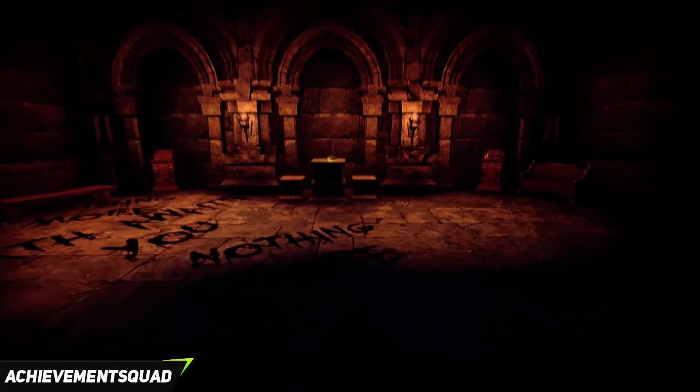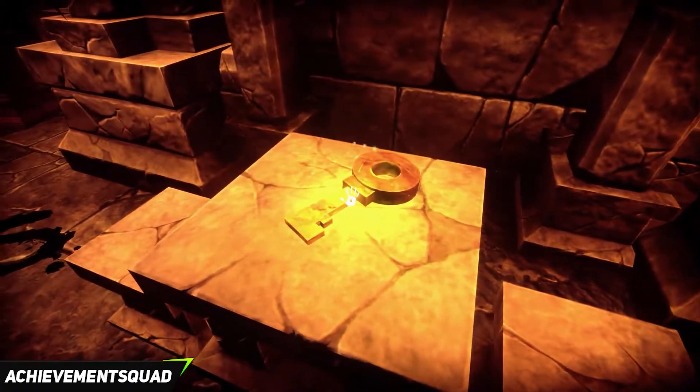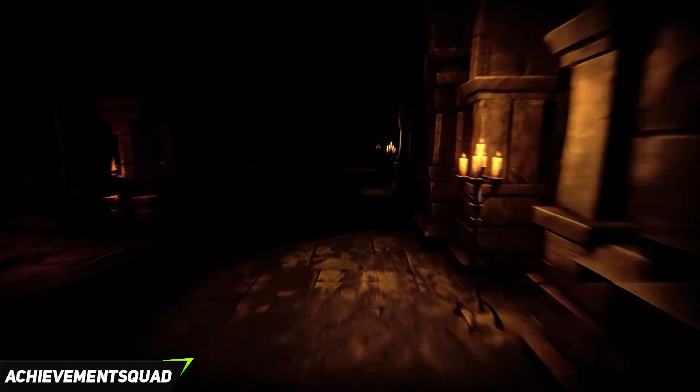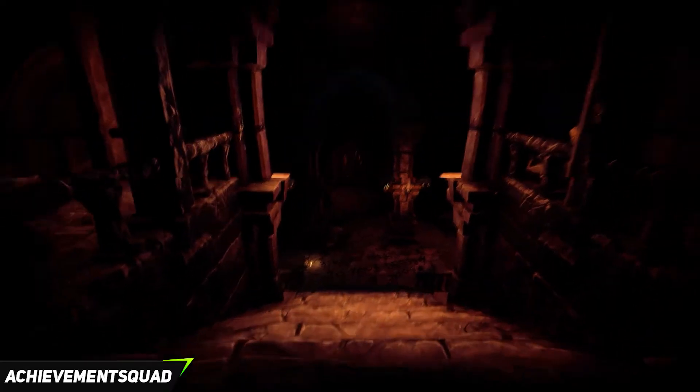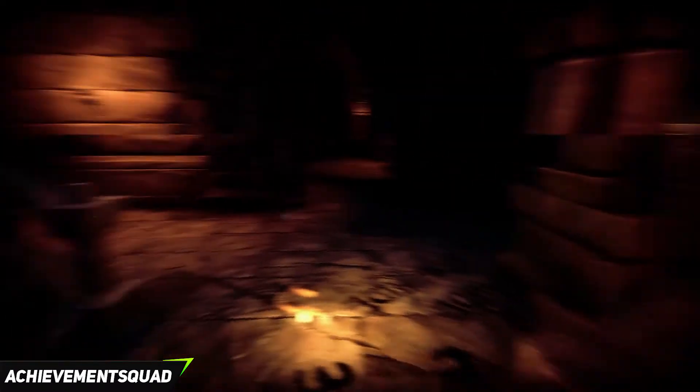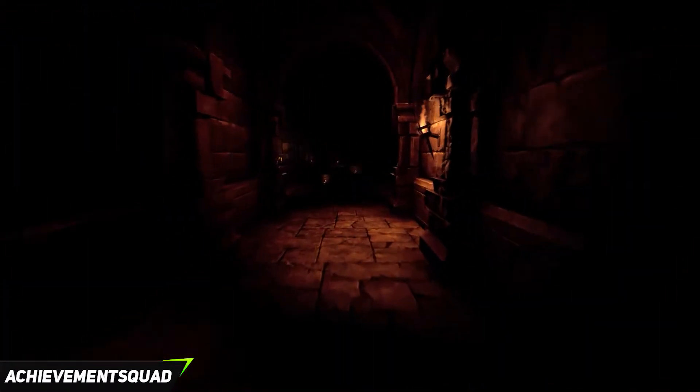Keep making your way down to the end of that corridor and hit the top of these stairs. Take a left and walk into the darkness — you can't see it but it's a very well hidden corridor. Keep walking all the way through and make your way up to the top of the stairs. At the top of the stairs you're going to find your first key. Pick this one up — we are looking for three in total. Turn around and head back down the stairs, back through the incredibly dark corridor. Once you're back at the top of the stairs, take a left and head down these stairs.